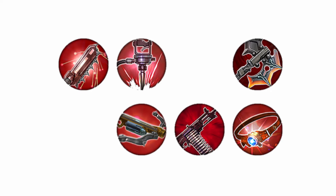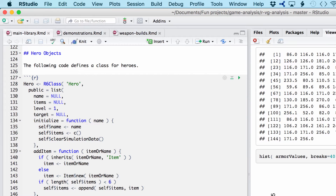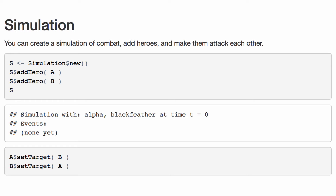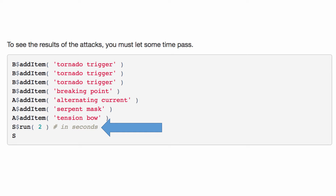I spent a couple days writing some code in a popular stats software package called R. Here's a screenshot of some of the code in RStudio, a nice development environment for R. What it does is it lets you run simulations that behave a lot like the actual game. We'd write code that says make a new simulation and add a hero — in this case A stands for Alpha — and add another hero, in this case Blackfeather. Tell them to target one another with their basic attacks, give them some weapons, then let time pass for two seconds and see what happens.